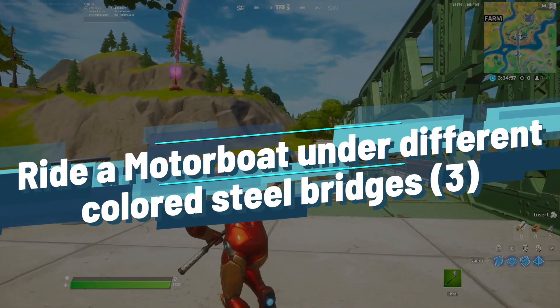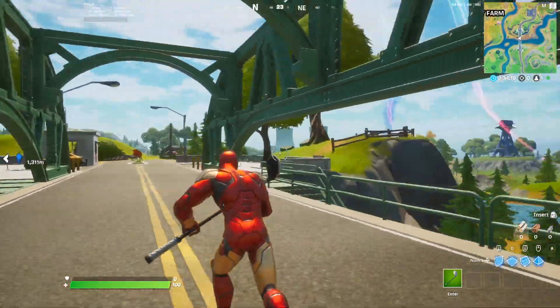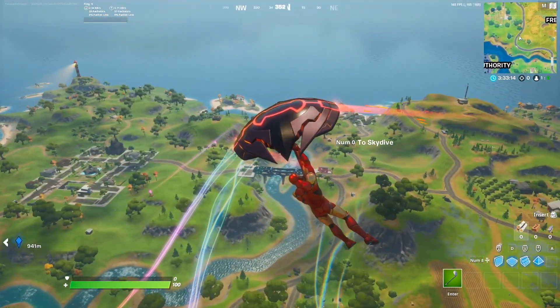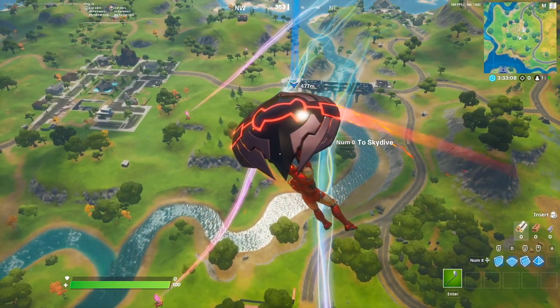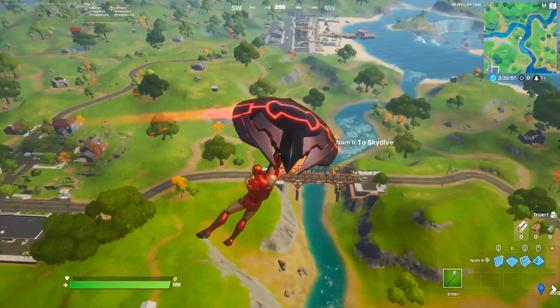Ride boats under steel colored bridges is the next Week 2 challenge. All you need to do is just grab a boat and go underneath the bridge, and you'll be one third of the way done. The second bridge to ride your boat under is going to be located near Pleasant Park — it's this little blue bridge right over there, just ride your boat underneath that. And then the final bridge is going to be located next to Salty and Pleasant Park.